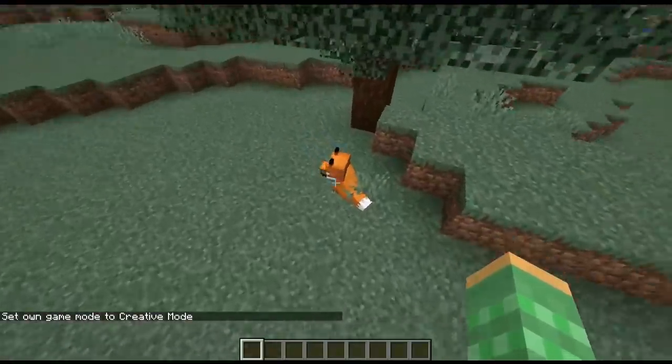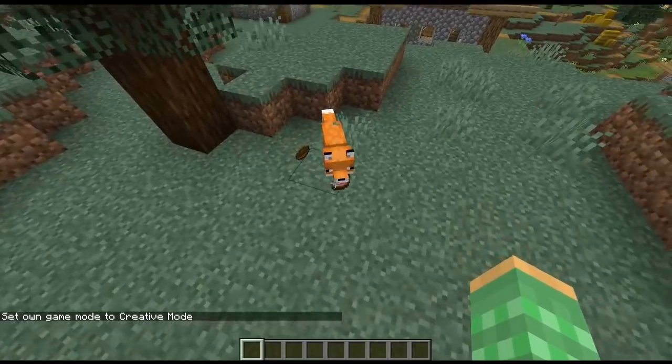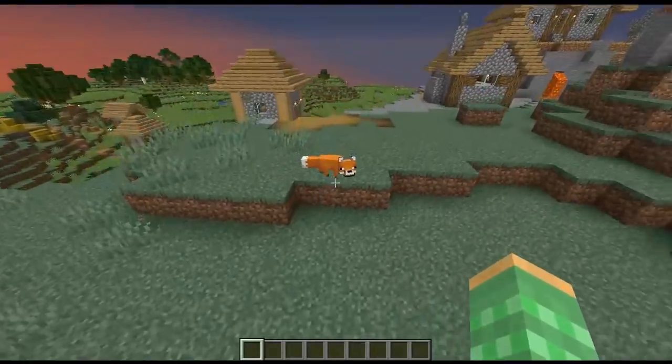If you would like to get the bowls out of the fox's mouth, just give them a different type of food and they'll prioritize the new food over any type of non-food item. So he'll drop the bowl and pick up the food.